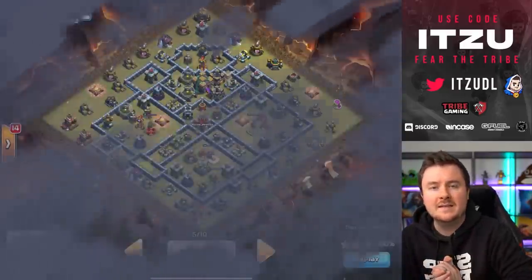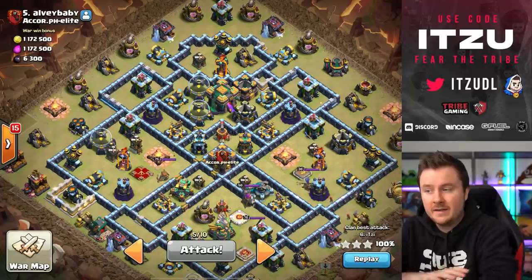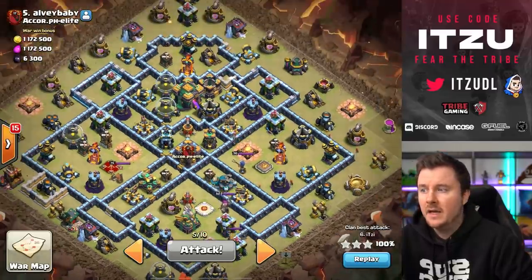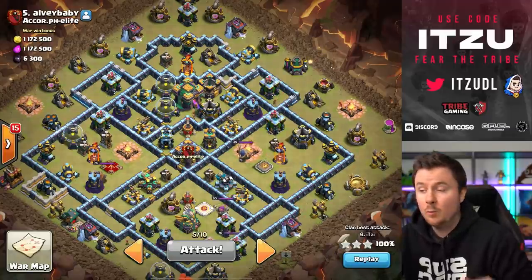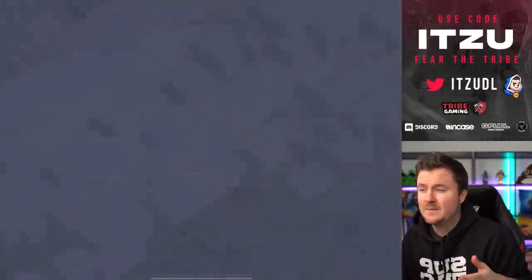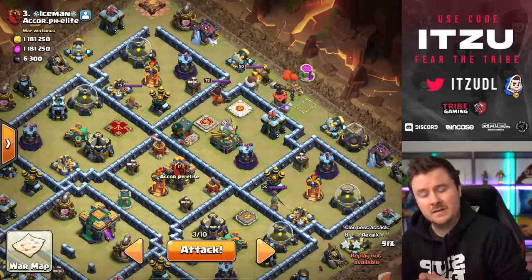Let's try this one more time and see what we come up with. The execution wasn't the best — we could have done more damage with the lightnings on the queen, used the blimp a little earlier, the warden ability wasn't perfect, and we forgot the lightning for the sweeper. We did a lot of things wrong, but that's the thing when you're attacking with the right army. When you're forcing a strategy onto a base it can work, but you don't have a big margin of error.